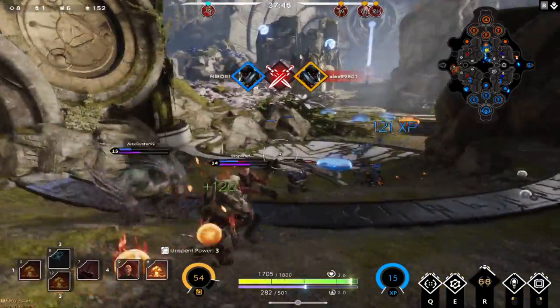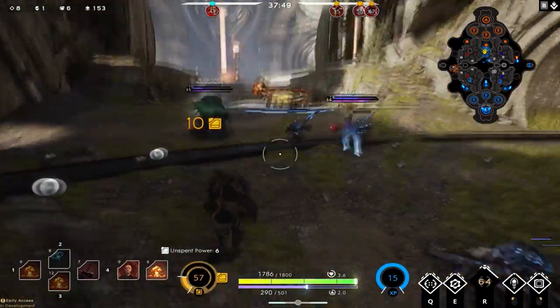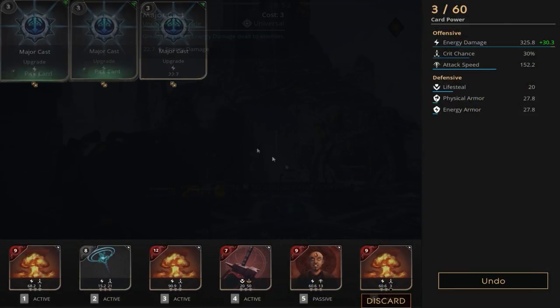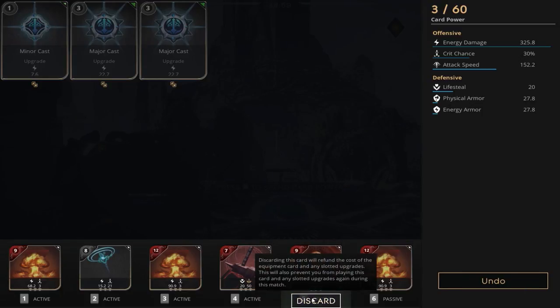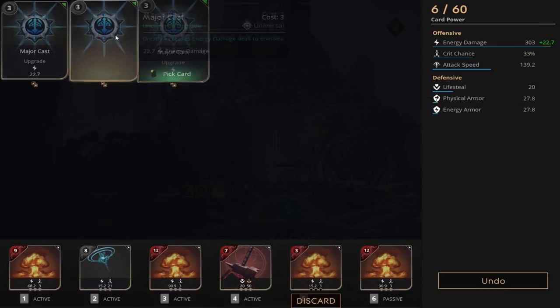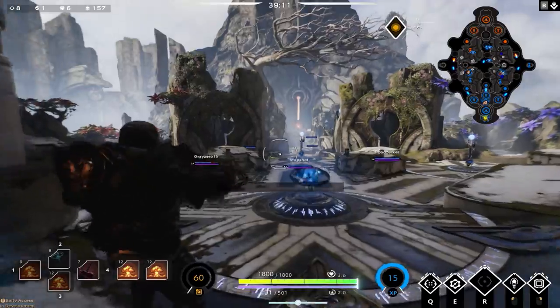We go right back in and hit Murdock for 602 damage — let's go! We finish the third Micro Nuke with two more Major Casts, leaving us at 325.8 energy damage and 30% crit chance. We then get rid of our last Madstone Gem and pick up a fourth Micro Nuke, putting three Major Casts in for 356.1 energy damage and 33% crit chance.